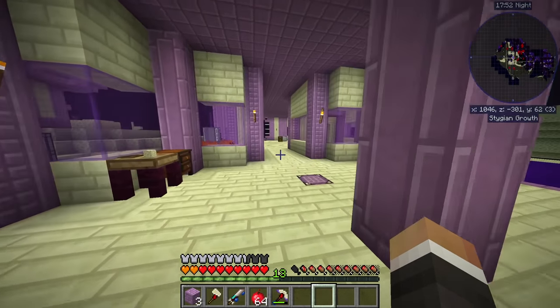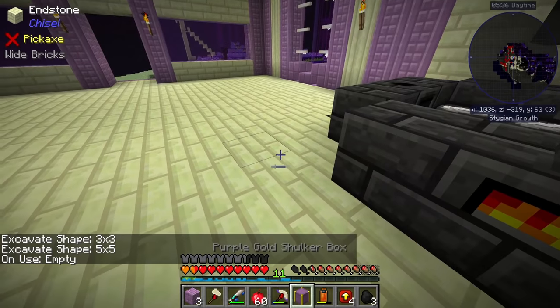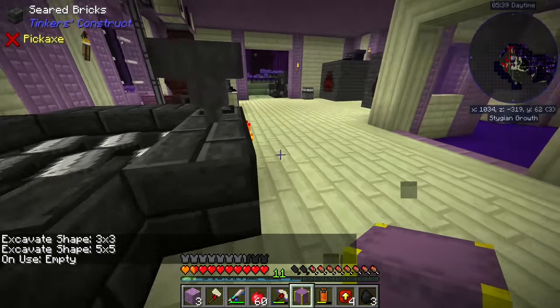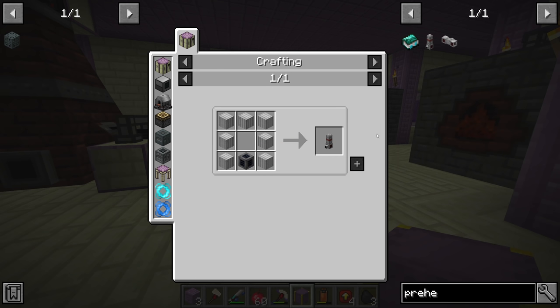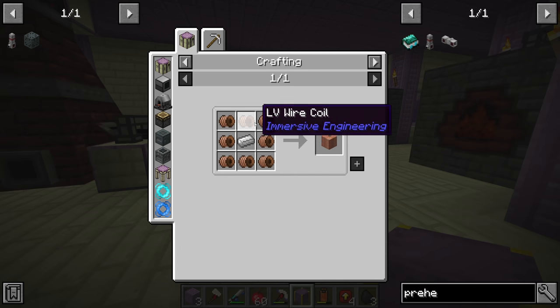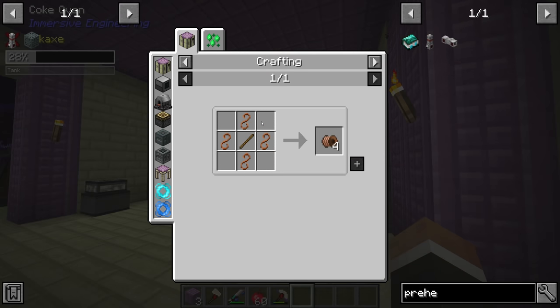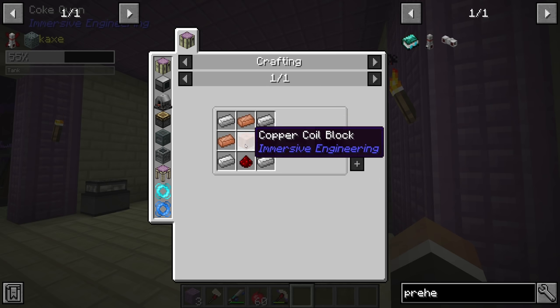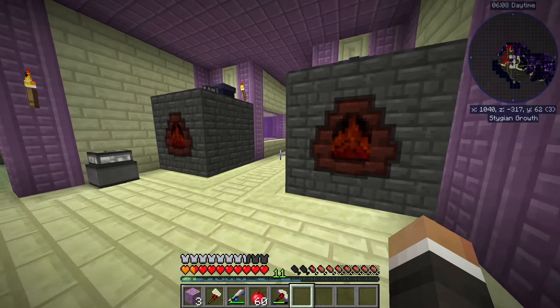I'll make about 32 iron plates since I know I'll need more throughout today's stream. While those are being produced, let's look at getting the external heaters — we need two of them, which means a lot of copper wire. Copper wire is easiest made via copper plates. I'm also thinking it might be worth getting a metal press, since turning one copper ingot into two copper wire directly would be much more efficient.